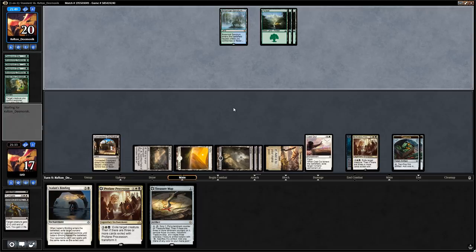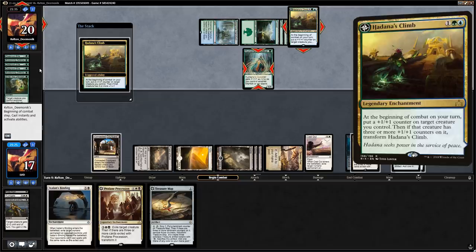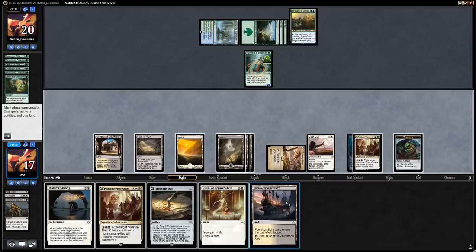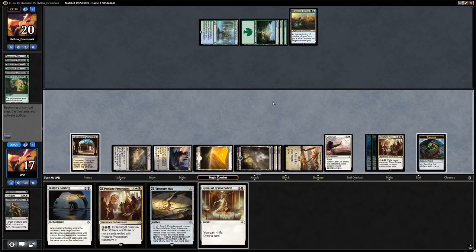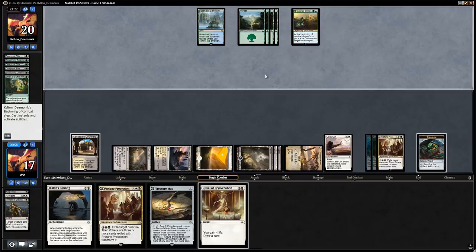There's the Kumena Speaker we knew about, and Hadana's Climb — that explains some of the opponent's card choices, all the Blossoming Defenses now make more sense. We draw a card with Treasure Cove and use the Procession again. Hadana's Climb is pretty good against Procession since it makes even the smallest creatures into actual threats, but with a second Procession in hand the opponent will run out of creatures at some point. We could even use Ixalan's Binding on the Hadana's Climb if we want to.